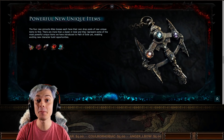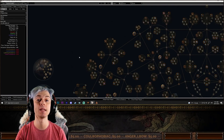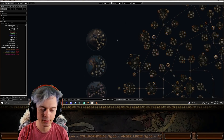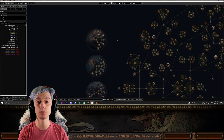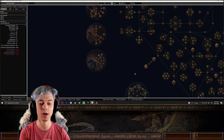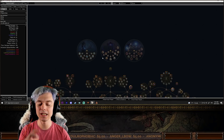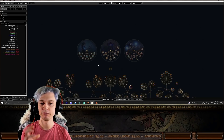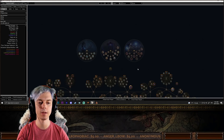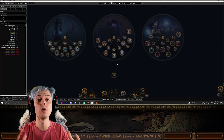Let's talk about the ascendancy combinations themselves. One important thing: because of the class requirement, you're not going to be able to get something like Profane Bloom from the Occultist on any other class — you can't put that on a Berserker, for example. You can only allocate notables from the ascendancies of the class you are actually playing, which still opens up so much room for experimentation.